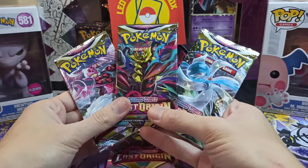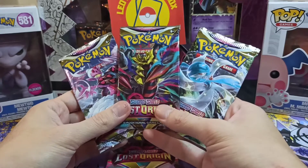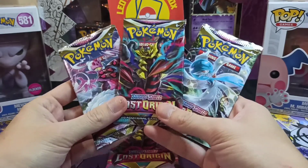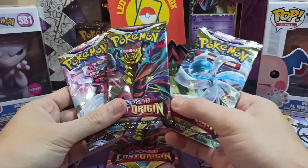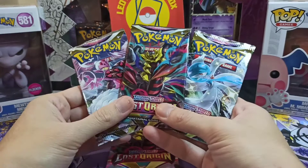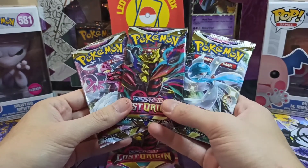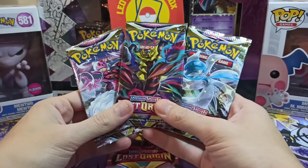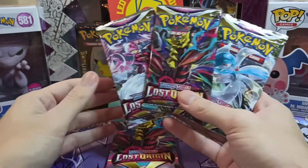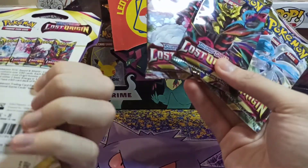Hello Mystery Viewers, welcome back. Today we are continuing with the Lost Origins set. I've been really enjoying opening this new set on video and I'm sure you are too, from what I've seen in the comments. I also want to try to get some nice pulls from this set — there's an alternate art Giratina and also Aerodactyl, those ones are really good looking, and I'm trying to pull one for the giveaway as well in the Mystery Boxes.